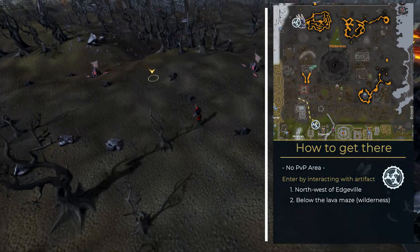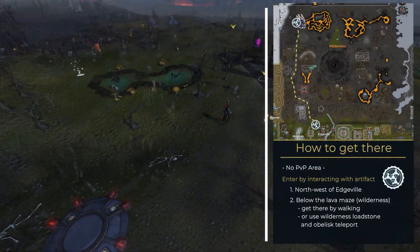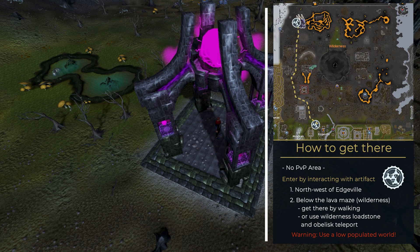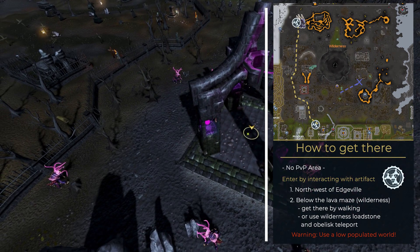For the second one, you need to traverse the wilderness. You can either walk all the way up there, or first use the Wilderness lodestone and then teleport around with the obelisks. Interacting with one will randomly teleport you to one of the others scattered throughout the Wilderness. Simply teleport around until you see some snow on your minimap, which indicates you've arrived at the northwestern one.